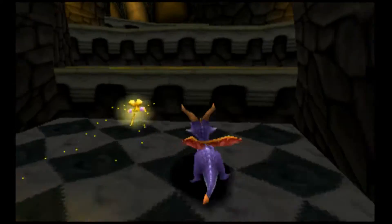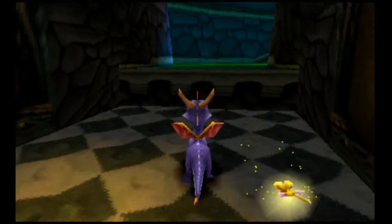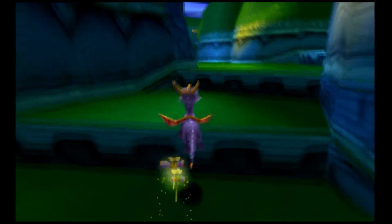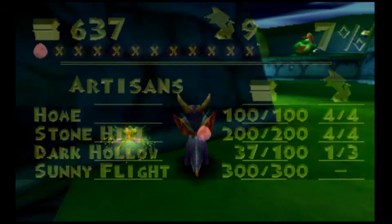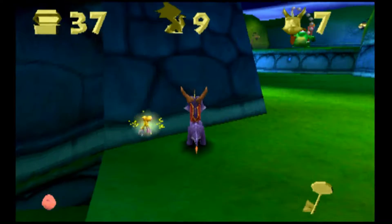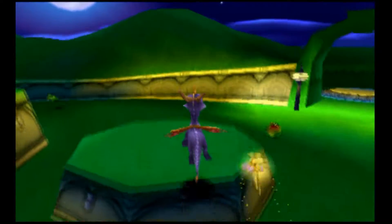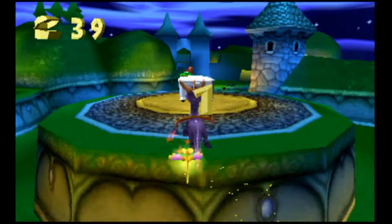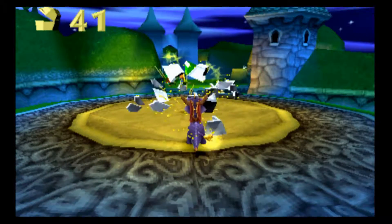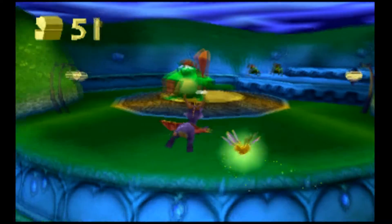These frogs with the little knives aren't the only ones with a bit of censorship. In Town Square there are bulls with the pointy ends of the horns colored red — and yes, I have the key. In the PAL version, the horns of these bulls are just gray like the rest of them.